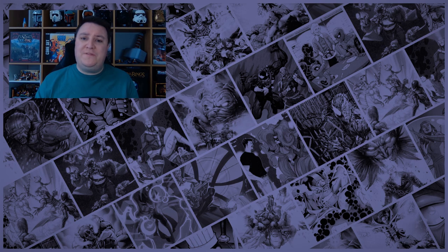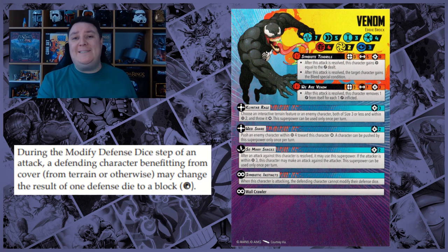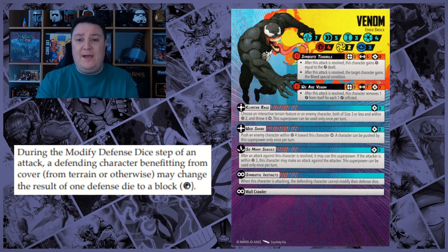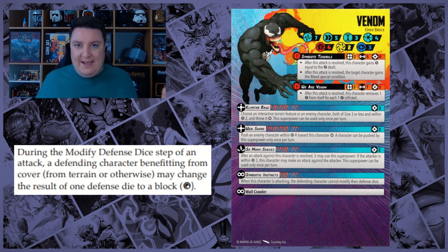However, there are characters that have the same effect but word it differently. Take Venom's innate ability Symbiotic Instincts, which reads: when this character is attacking, the defending character cannot modify their defense dice. Remember from the beginning of this video — cover is a modification of your dice. So even though it doesn't explicitly say you cannot benefit from cover against Venom's attacks, because you can't modify dice at all, it encompasses everything that falls under that category, including the ability to benefit from cover.